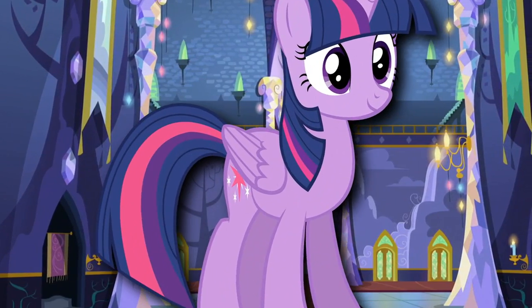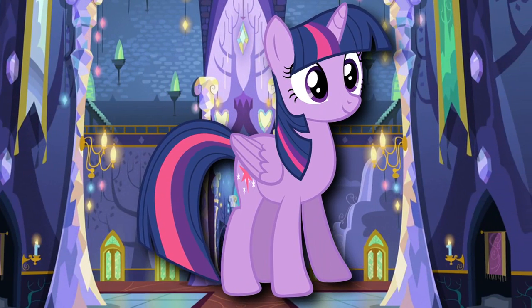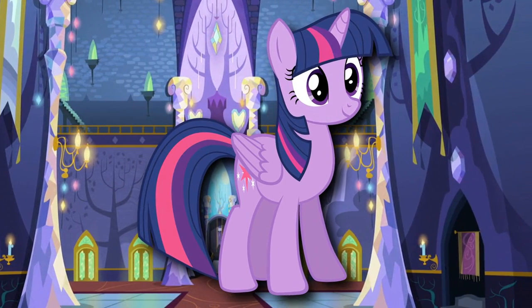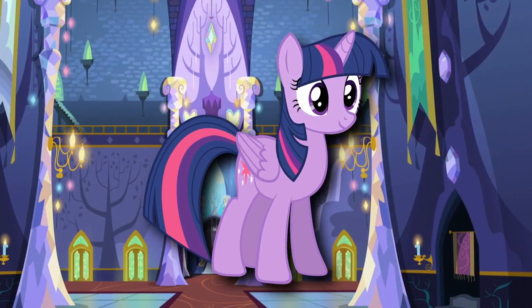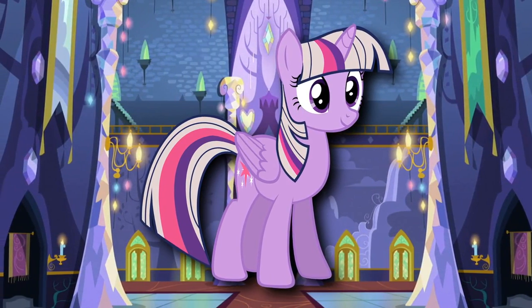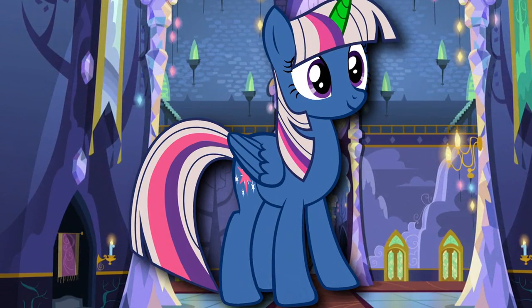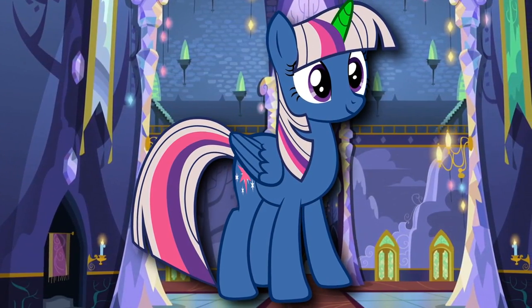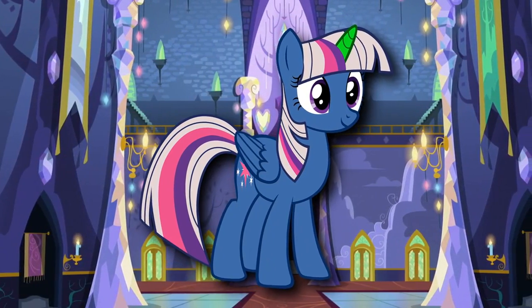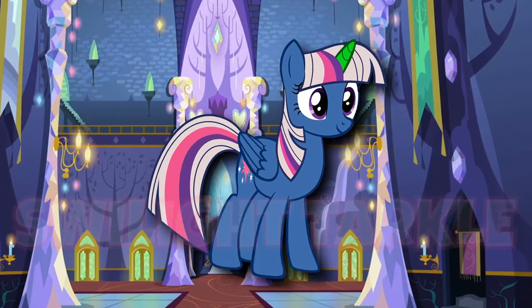For example, let's pretend that we wanted to make a brand new OC, and let's use Twilight as a starting point. However, we couldn't possibly make them look the same, so let's change our hair color. And hey, maybe her coat color should be different too. And, you know, while we're at it, let's make her horn green. Perfect! Now all we need is a new name. What about... Swilight Tarkil? Excellent! Done! We're finished, right?